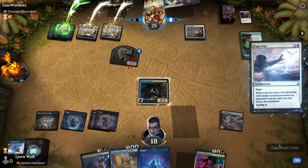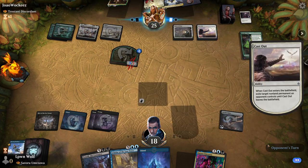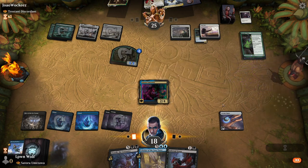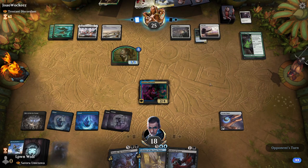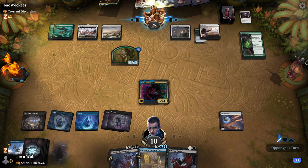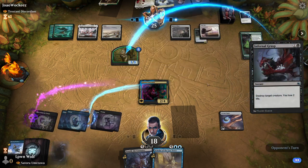They did find the land. Are they going to Cast Out here? They are — okay, cool, so we scared them. The Grasp is going to be useful. Now we can go for Satoru Umizawa and use the Grasp as well to take care of the wolf because that is getting pretty scary. I mean if they have another mana they could also go for Trostani, which we don't want to see either, but then we could get mana into Toxril. They didn't get the mana.